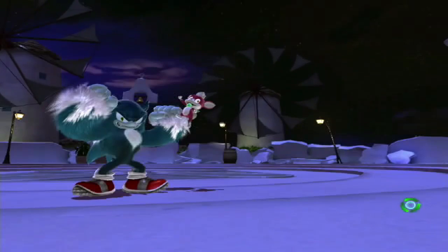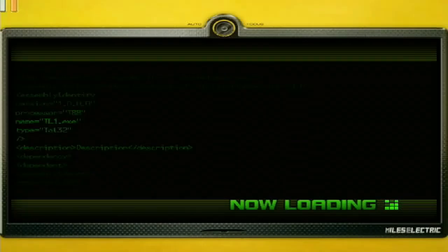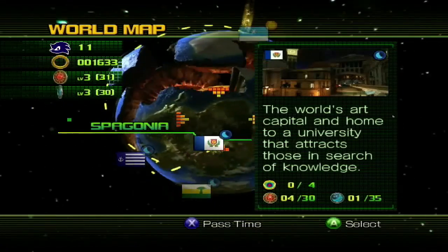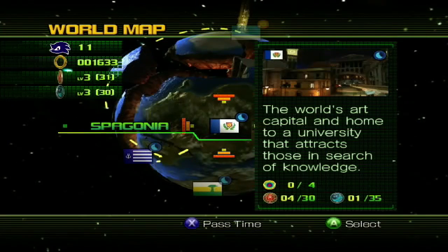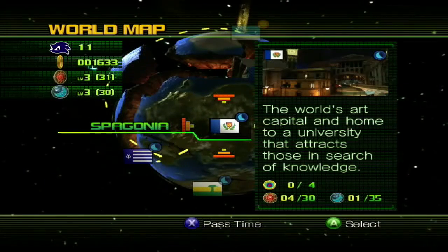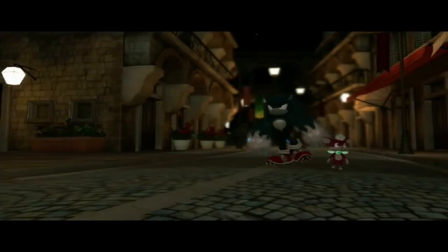That's all the scores for everything. Now we can head back - we can check in with the professor during night if we like. We're not going to change to daytime, we'll stay at night. This is Spagonia, the world's arctic capital and home to a university. We're heading back to Spagonia to check in with Professor Pickles, which is our top priority.